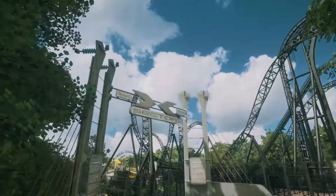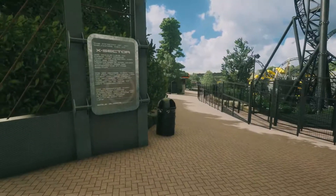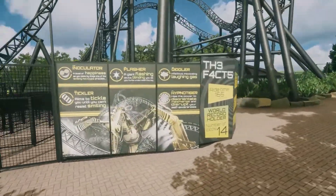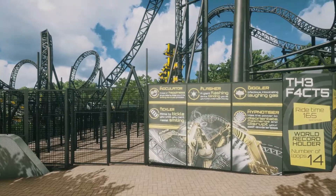Back to this — so this is the X-Sector area. If you've been to Alton Towers you'll recognise this entrance. We've got all these signs there as well, like in real life. And we've got these little Smiler signs here, which is also there in real life. I'm going to be saying that a lot in this video — 'it's there in real life' — because it's very detailed.